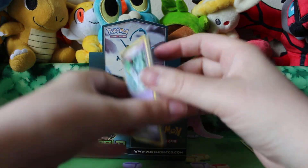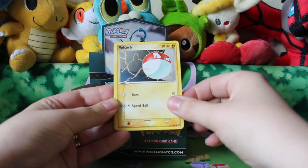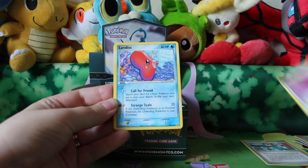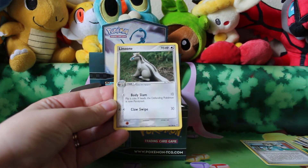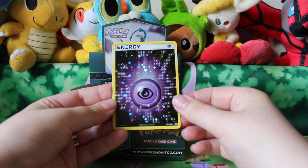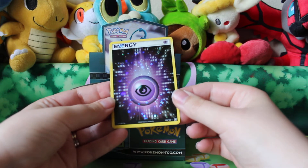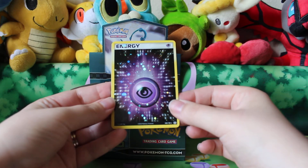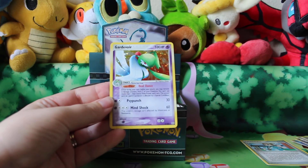This will be the last pack for today. And here we have a Ralts, Voltorb, Doduo, Love Disc, Pichu, Combusken, Linone, a Holo Psychic Energy card number 105 — and that is the last Holo Energy that I need for my collection. And the Rare is a Holo Guard of War, card number 4, also one of the ones I'm missing.